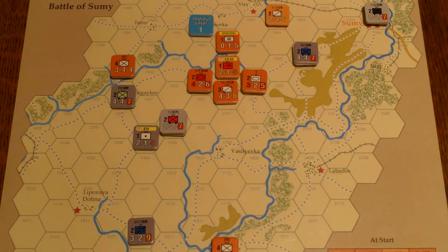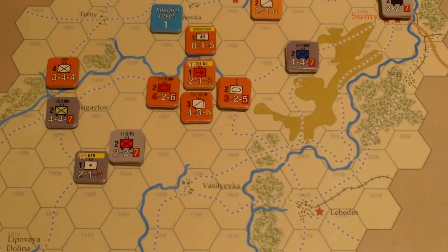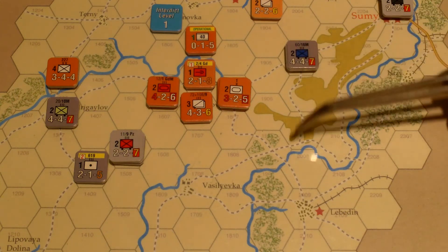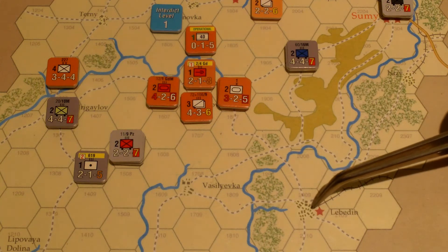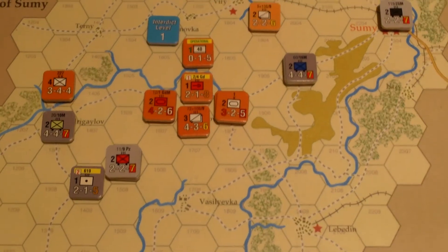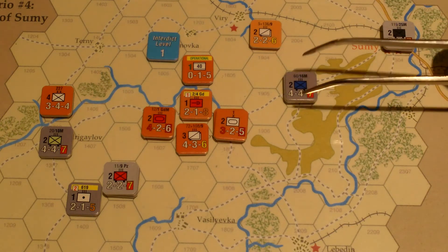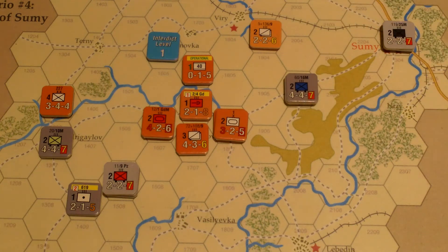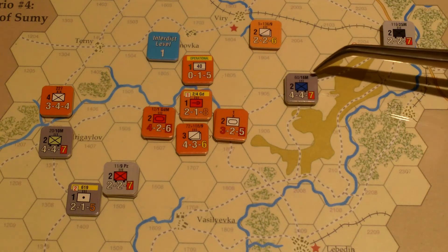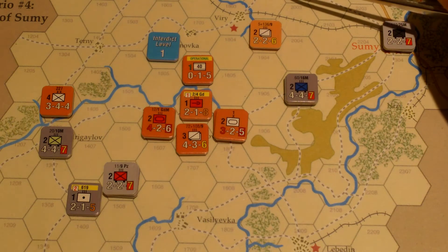They're not really able to do a lot here. They have five victory points so they're winning right now. Maybe they should try to hold what they can. Do I break these units up and have one come down to Lebedin, and another be in a blocking position? The units in Sumi are pretty weak but they'll get a plus one for the city, so they might as well camp there. One unit will go three and a half hexes — threatening Viri from this direction.